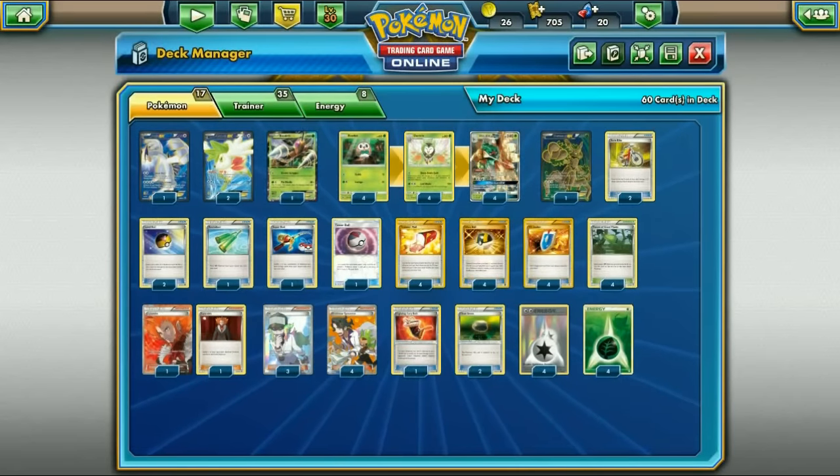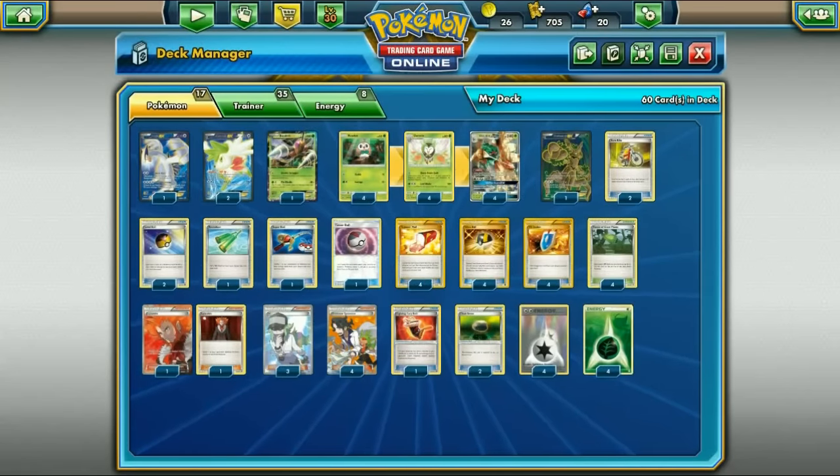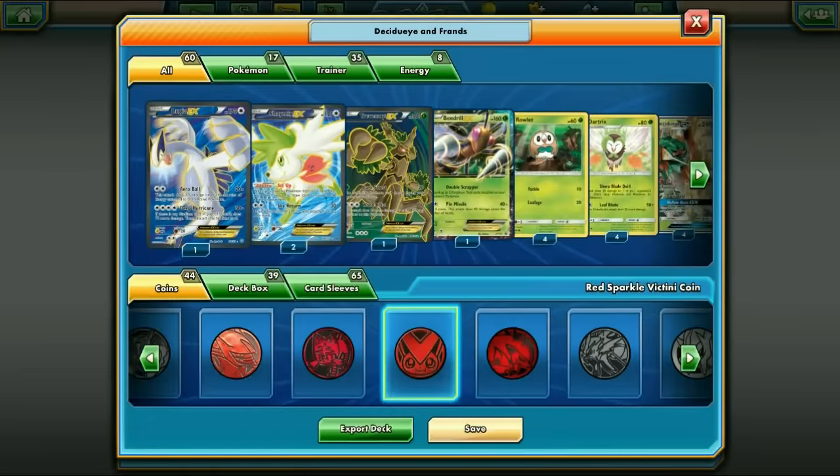Two Lysandre - a great card in general, though you could run one since you already have Feather Arrow which kind of snipes things. Four N and four Sycamore for draw support. One Muscle Band - great on Lugia or Trevenant for more power. Two Float Stones, especially for Decidueye GX. Four DCE since Decidueye and Lugia need them, and four Grass Energies. With Hollow Hunt as the GX attack, you don't really need Special Charge since you can just get your DCEs back.